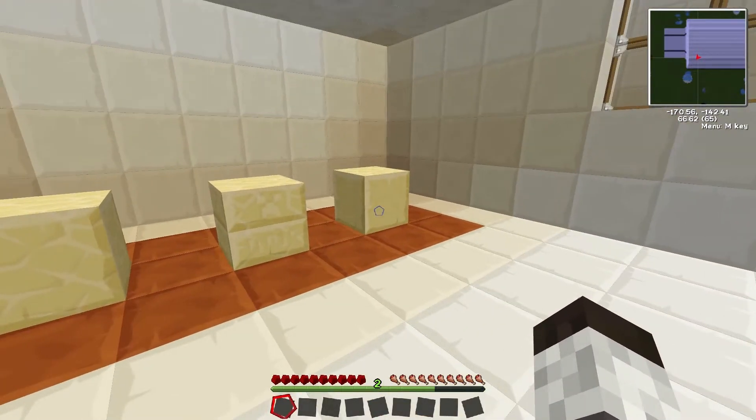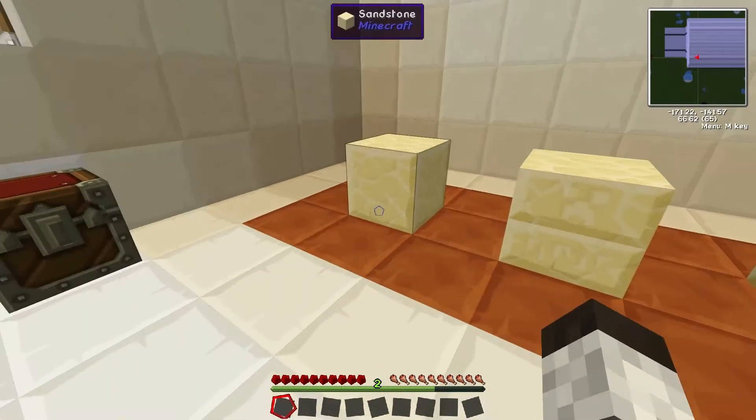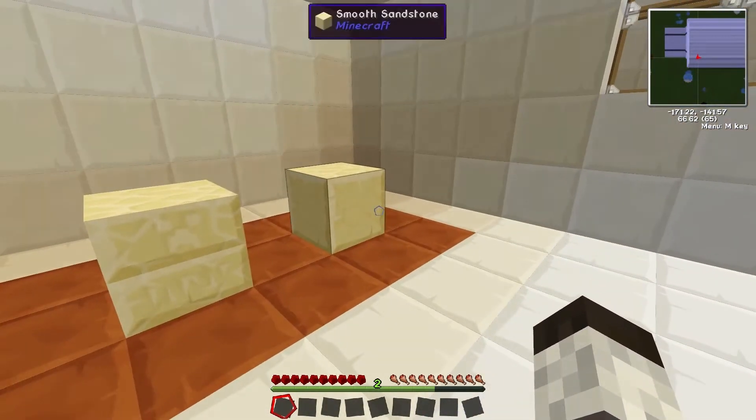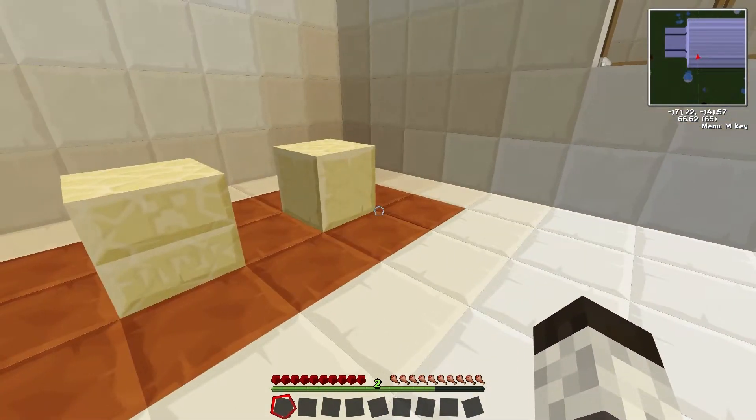You have the chiseled sandstone in the middle, and then you have the smooth sandstone. All of these are decorative blocks, just breaking up the monotony of the sands usually found on beaches and in the desert biomes.